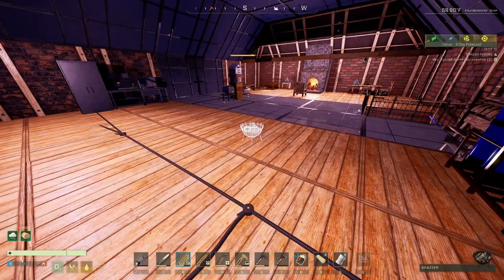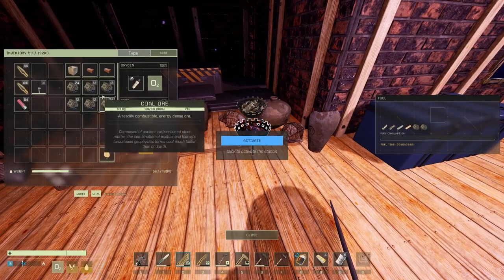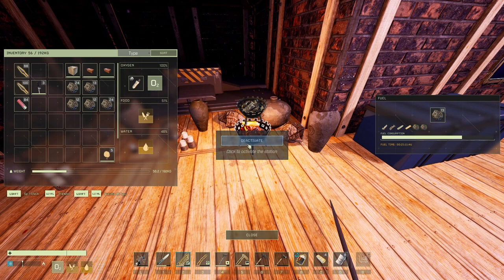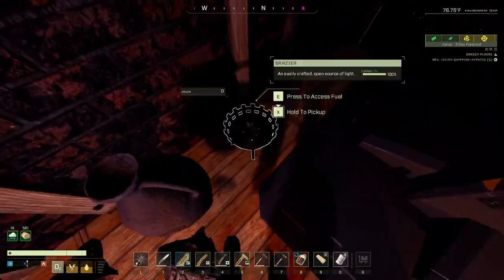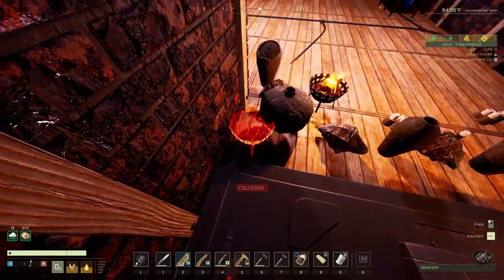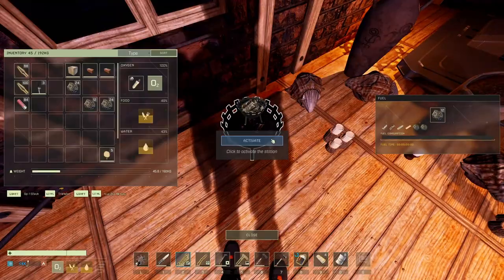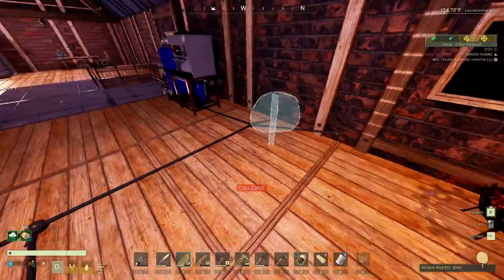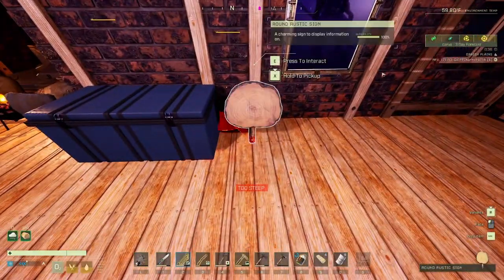The bridges give plus four each, so I'll have a few variations placed around. And the signs — each one gives plus two coziness. I'll plant them around here to maximize the total. I've got a bunch of signs downstairs too.